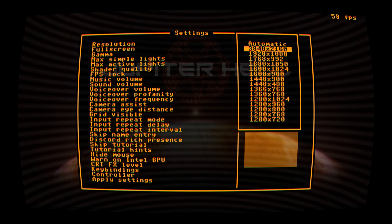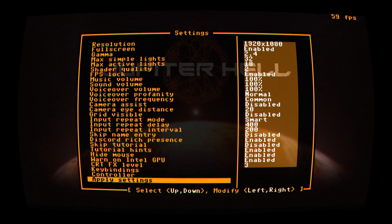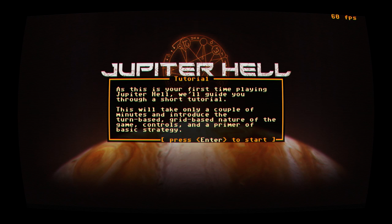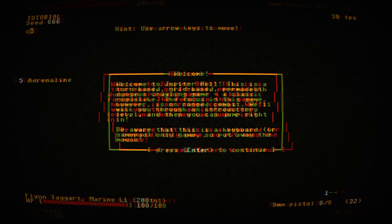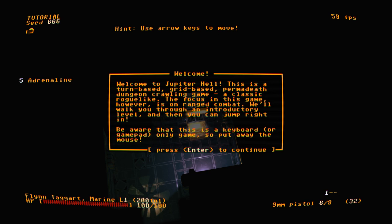Discord rich presence — that's kind of fun. This is your first time playing Jupiter Hell, so we'll guide you through a short tutorial. It takes only a couple of minutes and introduces the turn-based, grid-based nature of the game, controls, and a primer of basic strategy. The game is keyboard or gamepad-only, so put away the mouse. Give me a second, I'm gonna grab a controller, because keyboard controls are awkward.